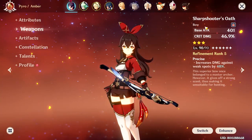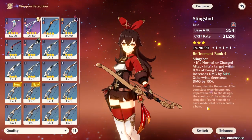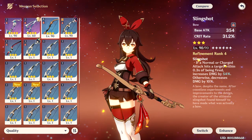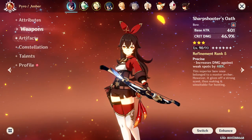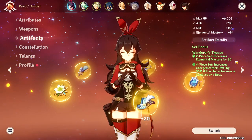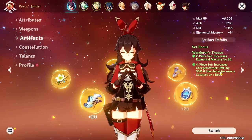For her bow, I use the Sharpshooter's Oath when fighting against an enemy that has a weak spot. But if the enemy doesn't have a weak spot, I usually use the Slingshot — also a 3-star bow, so you can get both of these fairly easily from gacha. For the artifacts, I recommend using the 4-set Wanderer's Troupe to get a little bit of elemental mastery and the 35% increase for your charge attack damage.